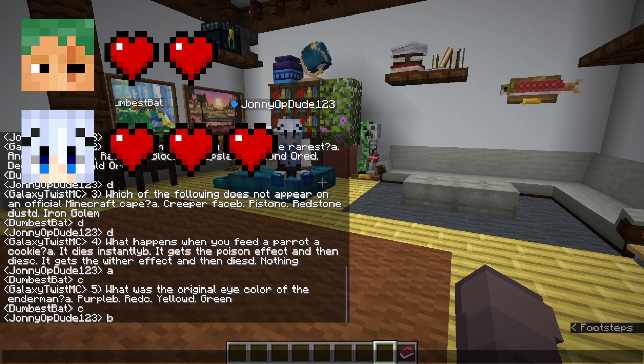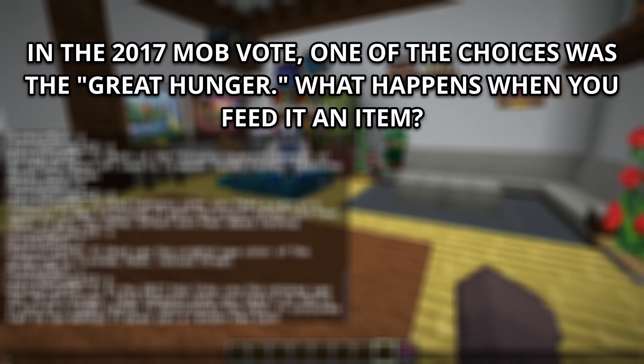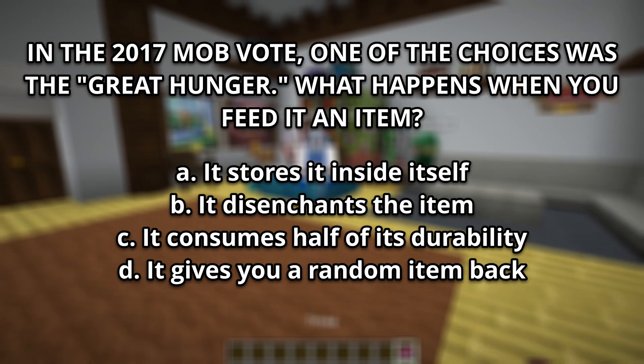Number 6: In the 2017 mob vote, one of the choices was the Great Hunger. What happens when you feed the Great Hunger an item? A, it stores it inside itself. B, it disenchants the item. C, it consumes half of its durability. Or D, it gives you a random item back.